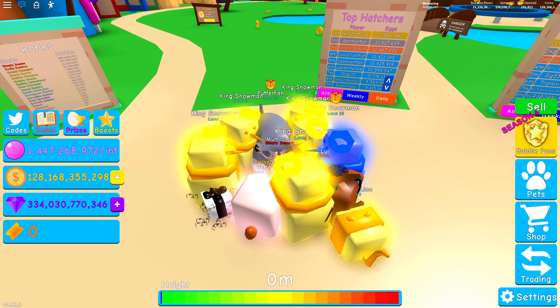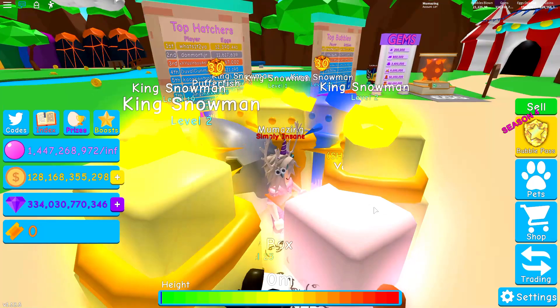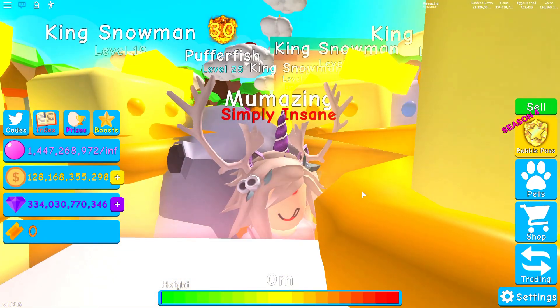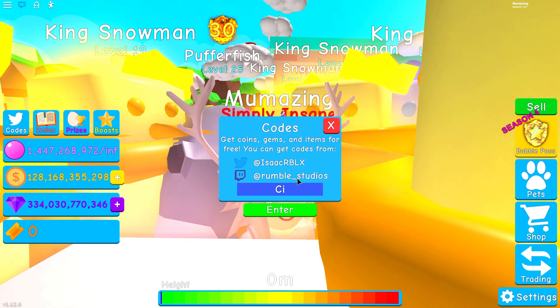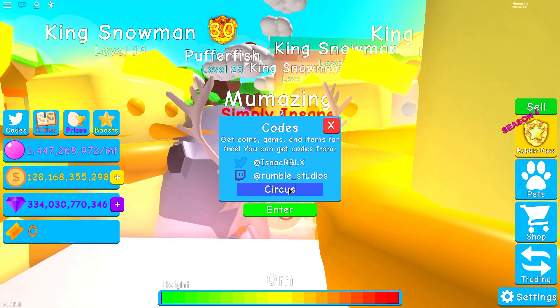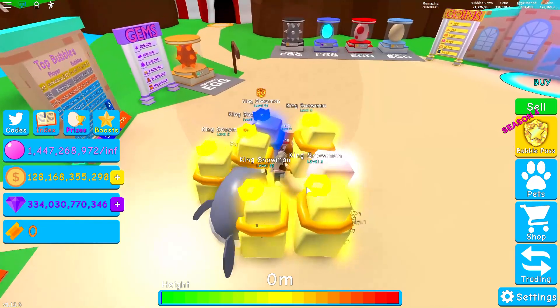If you use the code 'circus' you'll get two times free hatch speed. We don't actually need hatch speed right now so we're not going to use it, but if you click on the codes and type in 'circus' spelled like this and hit enter, you'll get a free hatch speed bonus.